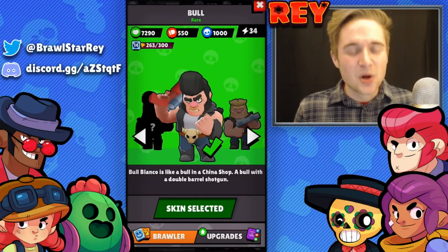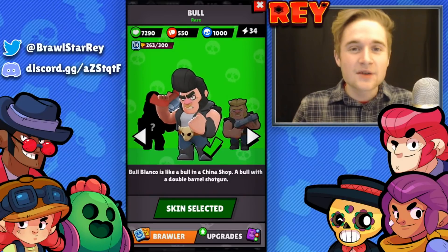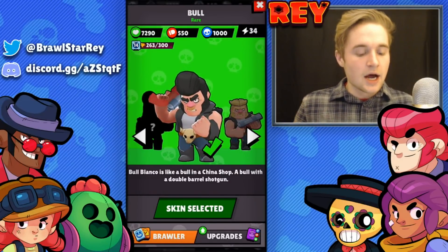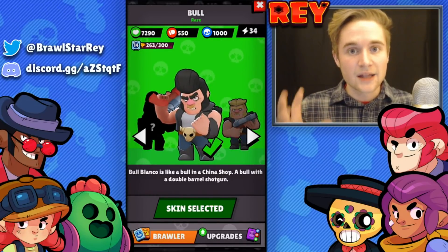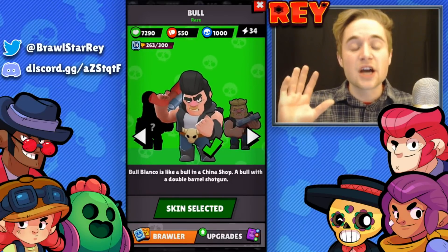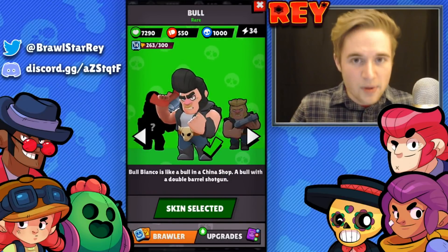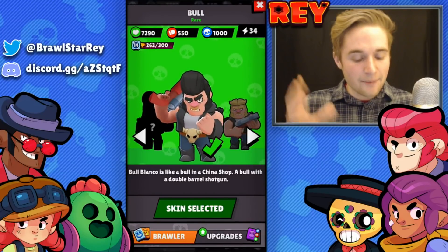Now taking a closer look at Bull — he has a little more HP than Daryl, which allows him to be somewhat more aggressive in certain situations. He can get in, absorb a lot of damage from the team, and apply a lot of damage back. This is very effective in game modes like Smash and Grab, being able to push the other team back and act as a distraction for your gem carriers to scoop up gems.